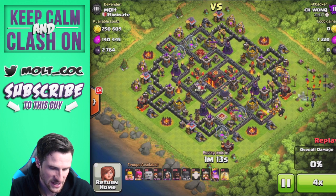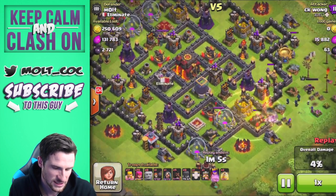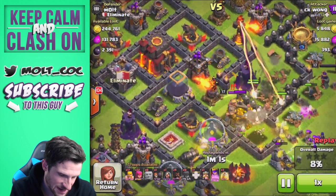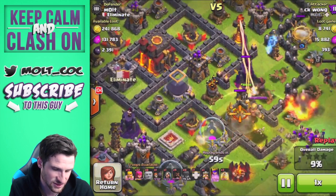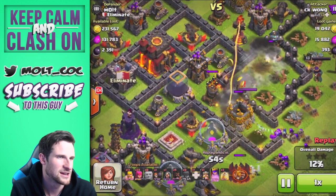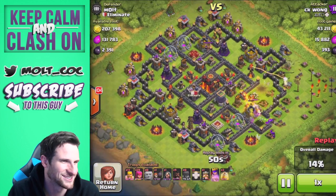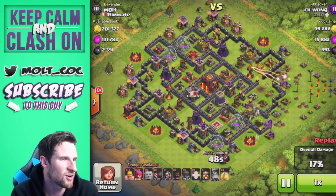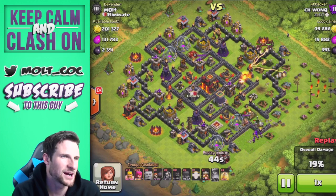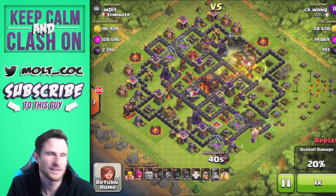He deploys very slowly and looks like he's trying to draw the PEKKA up, take it out, then work his way in with the hogs. But the hogs are not going to get far — this might be where my traps get them. There's one spring trap, there's the other spring trap, completely taking those attackers out. All the hogs are gone, all the giants are gone.